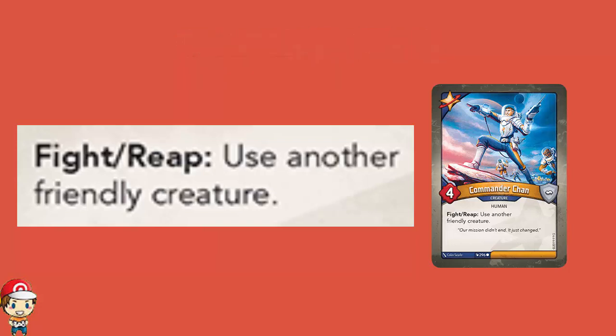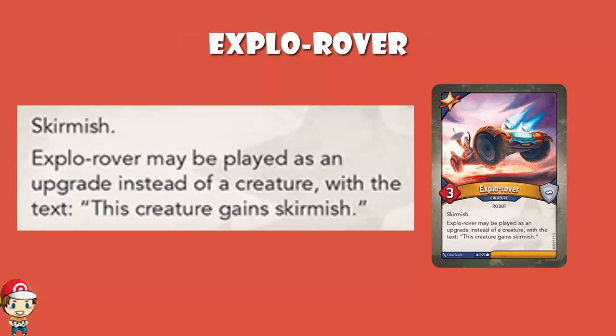X-Blow Rover is a 3 power, 0 armor creature, and it is a robot. It's got skirmish — if you start the fight, you do not take any damage back, kind of like the opposite of elusive. And it may be played as an upgrade instead of a creature, with the text: this creature gains skirmish. So either you play it as a 3 power, 0 armor creature with skirmish, or you play it as an upgrade to give another creature skirmish. Either way, it's pretty cool.